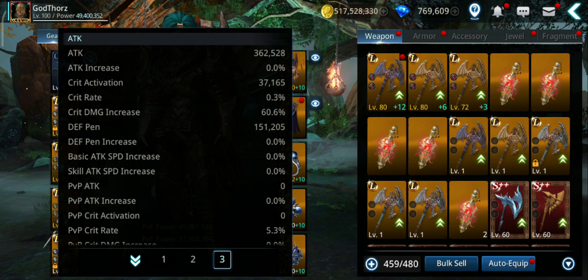If you have 2 million base attack power, that will equate to around 6,700,000 — so close to 7 million. Right now my attack power is 362,000.